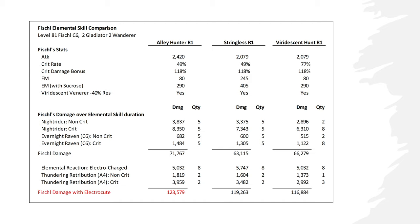Basically, there are two types of compositions with Fischl. I plan to use Fischl for superconduct with Eula, in which case Eula is the one triggering the reactions, so I would look at the damage numbers without reactions.